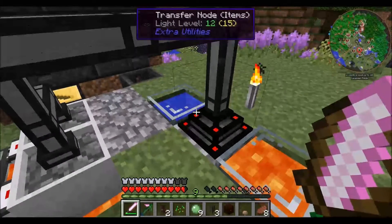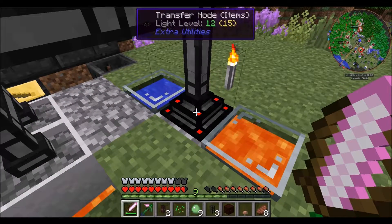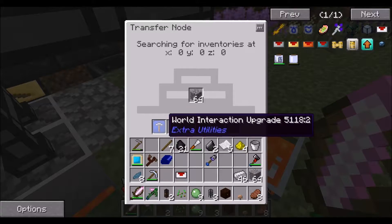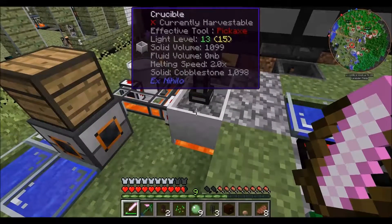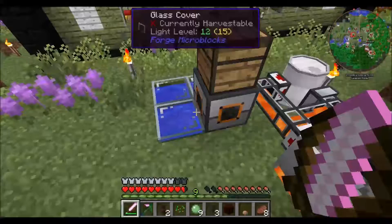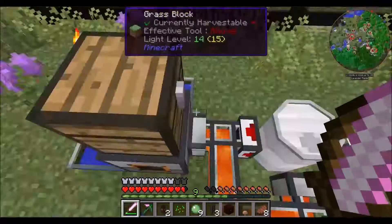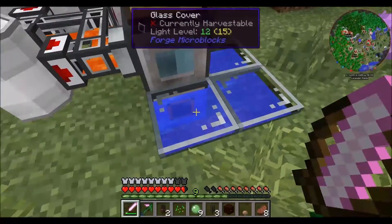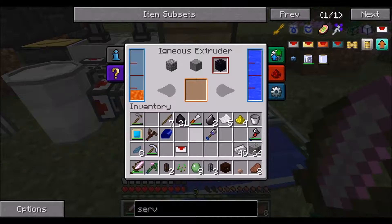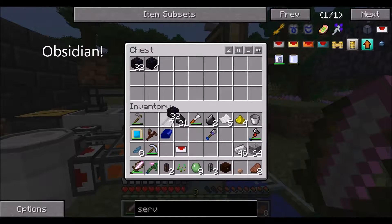Here's a basic skyblock lava and water cobblestone production setup. This has got a world interaction upgrade in it. The cobblestone gets pumped into the crucibles where it slowly melts into lava, then gets pumped into this igneous extruder. There's an aqueous accumulator underneath it and this makes cobblestone - and we are getting a nice amount of cobblestone.